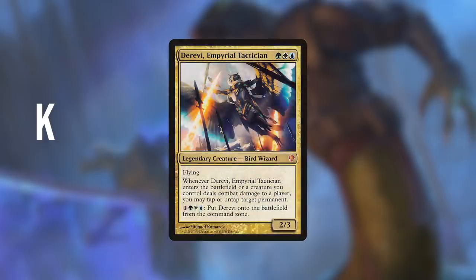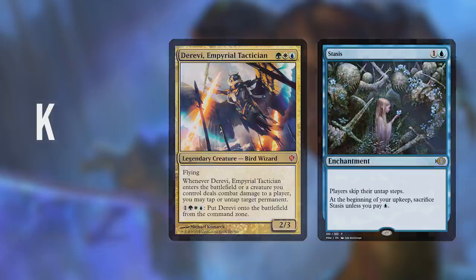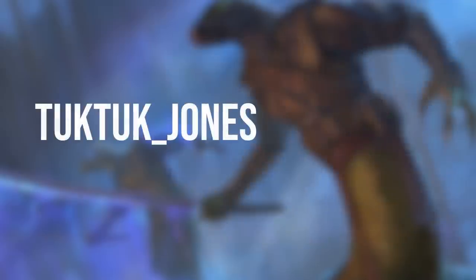Our first opponent is Knusp, who I will call Kay, running Derevi Imperial Tactician. Derevi is an incredibly powerful commander. Like Yuriko, Derevi can use its activated ability to avoid paying the command tax by putting it directly onto the battlefield for 4 mana. Her tap and untap trigger is powerful on its own, but very oppressive when paired with stax cards like Stasis, allowing Derevi to continue playing while everyone else is locked down.